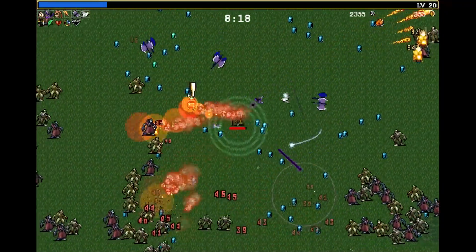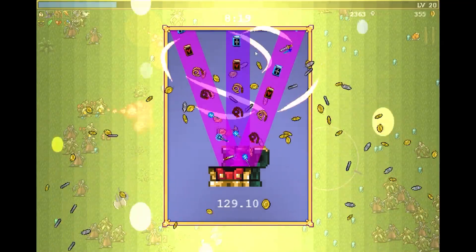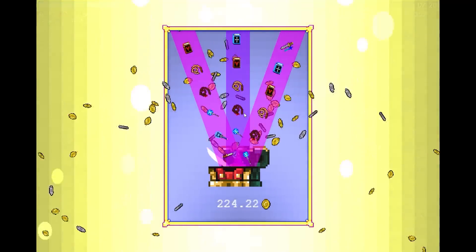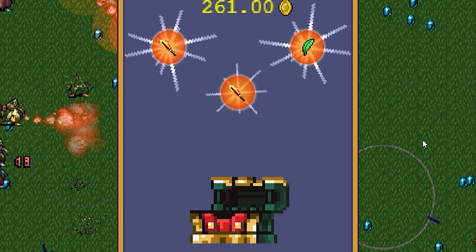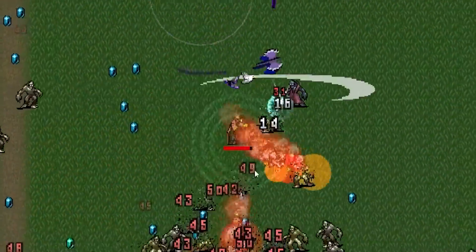I also found a chest — oh, a triple chest! I probably actually need this more than I'd like to admit, because we're not struggling but we're close to struggling. Those all pair together: 10% extra damage, two fire wand upgrades. So that's gonna bring it up to level 7, so it's gonna be a big fire wand now.